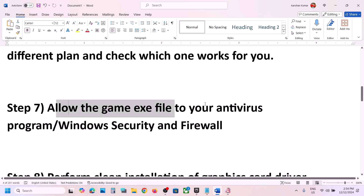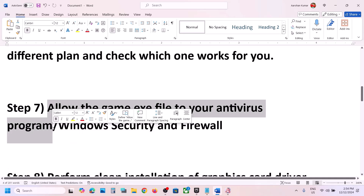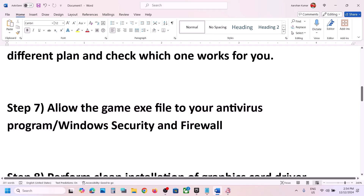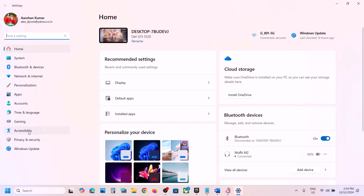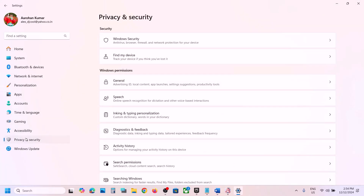The next step is to allow the game executable file through your antivirus program. If you have a third-party antivirus like Avast, Norton, Bitdefender, or McAfee, allow the game exe file in it. If you are using Windows Security, open Windows Settings and go to Privacy and Security.